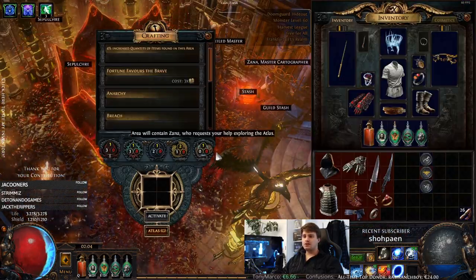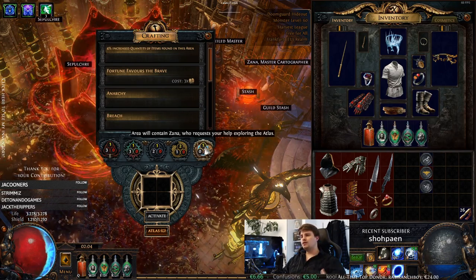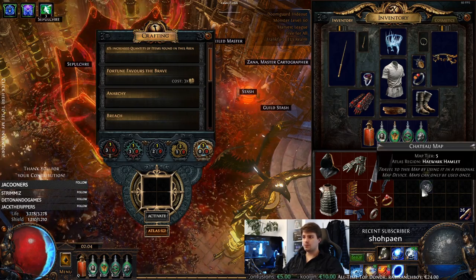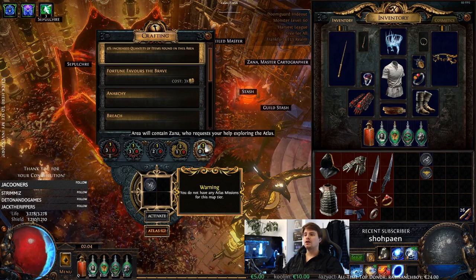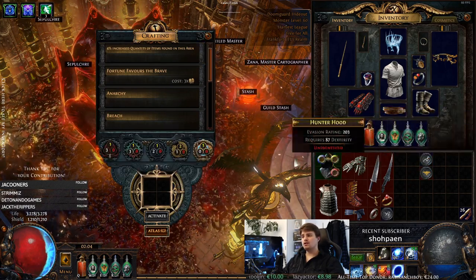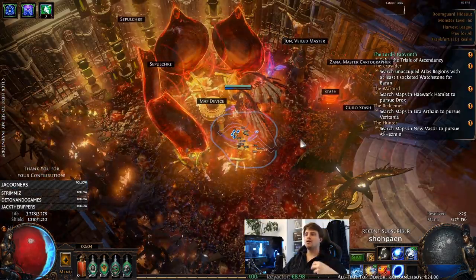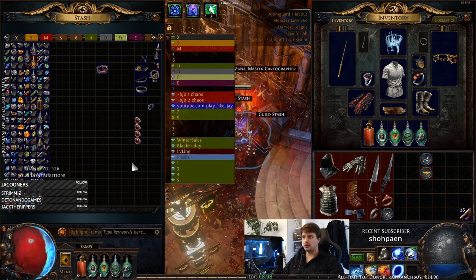Also really interesting: you have Zana missions in your map device. You always want to run the Zana missions on the highest map you have. If you have a white Zana mission, put a tier 5 map in. If you have a yellow Zana mission, try to put a tier 10 map in, so you can find higher maps you haven't cleared yet. That's a really nice progression tip.